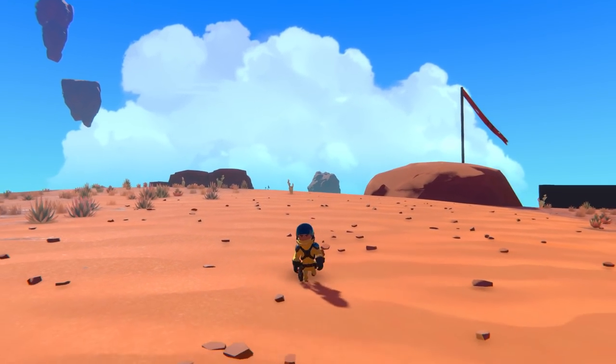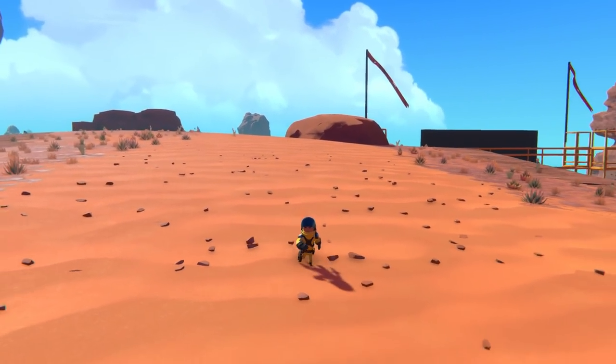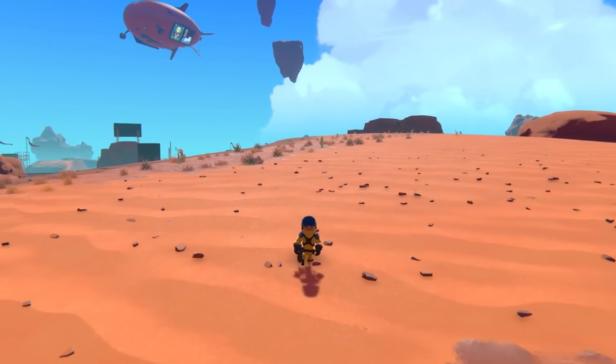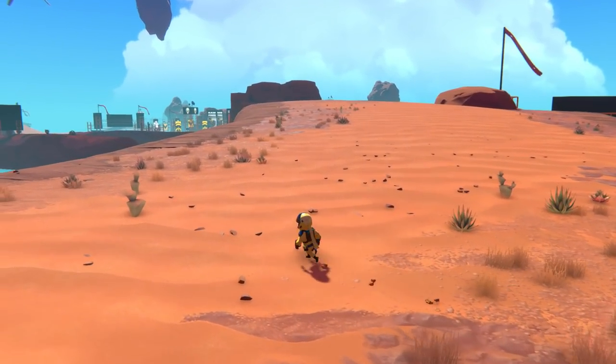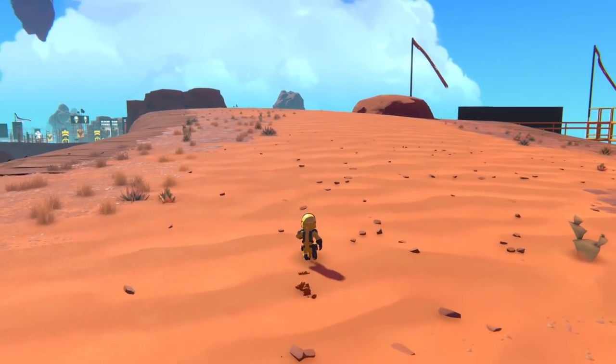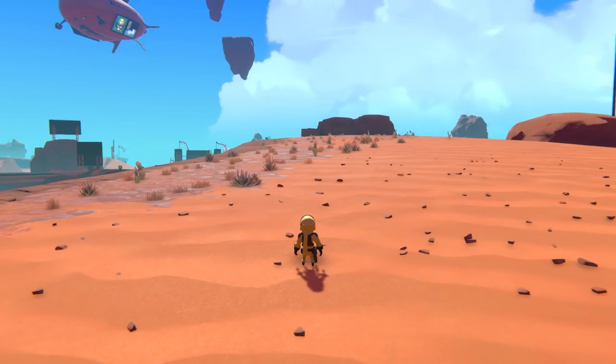Hey everyone, I'm Cosmo. Welcome to another Trailmakers video. Today we're going to be taking a bit of a break from building historical flying vehicles — I literally just built one of those — and building a fictional land vehicle which is actually fairly primitive, but it might not be so primitive in a video game. So today I want to try building the Flintstones car.